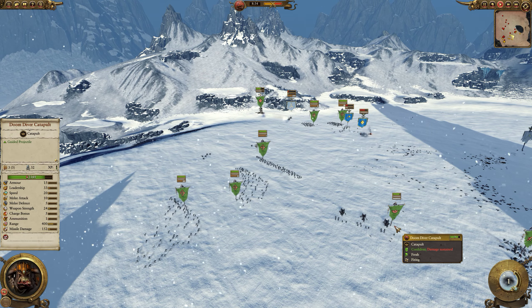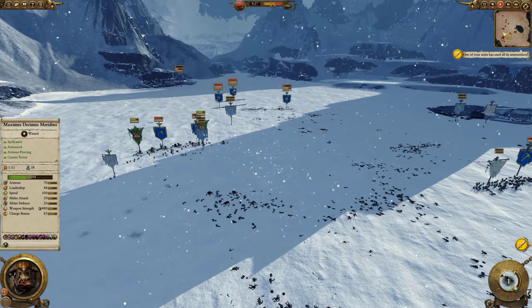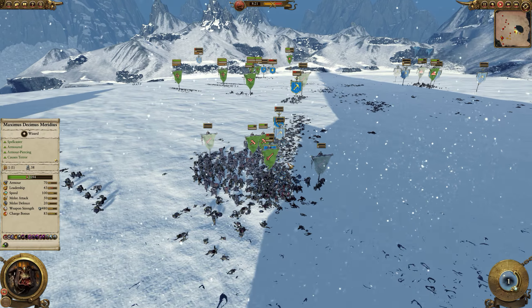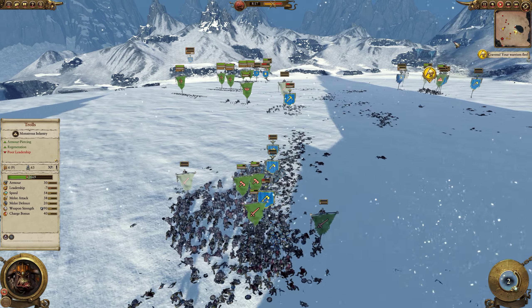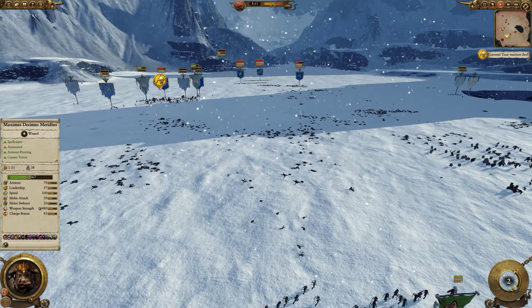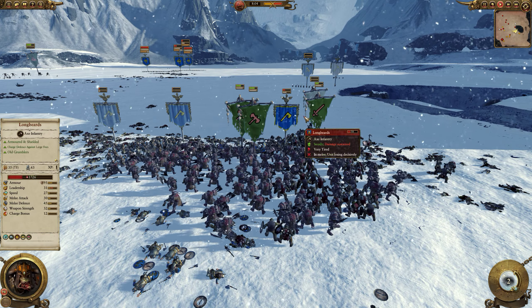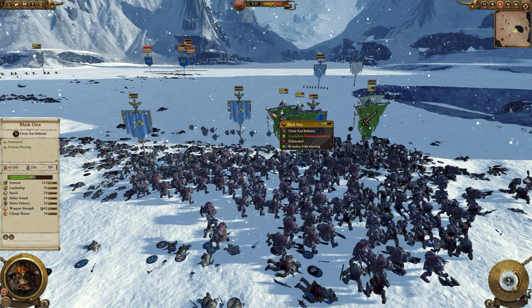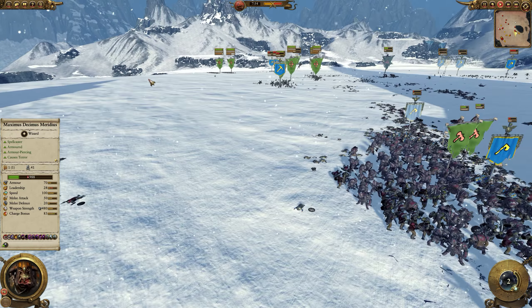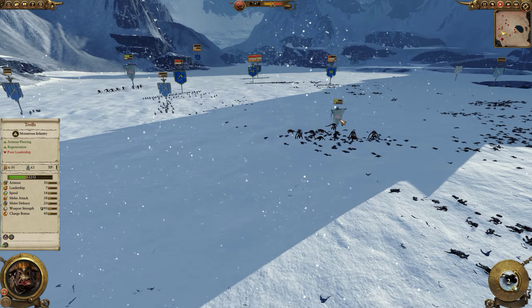At this point I basically only have my Doomdiver, my Goblin archers, and my general — very important. The Dwarven Master Engineer died a long time ago to a Spirit Leech or Doomdiver or a combination thereof. What's happened is the dwarves have broken through my center — my center is completely gone. However, on the flanks my Black Orcs have held and they are winning. A hundred kills here for the Black Orcs, quite good against Dwarf Warriors and Longbeards. Now comes the late game where I can use magic and fear to my advantage, hopefully.